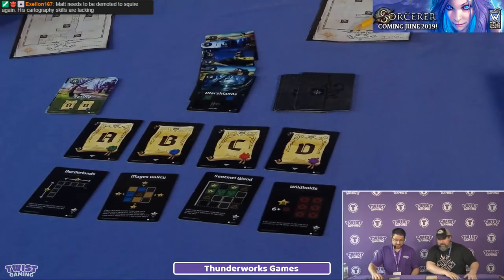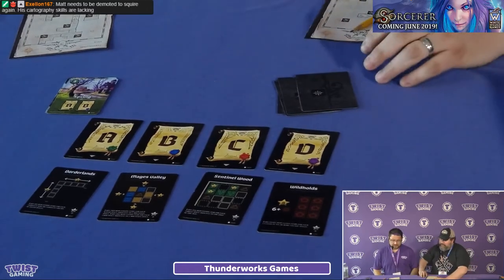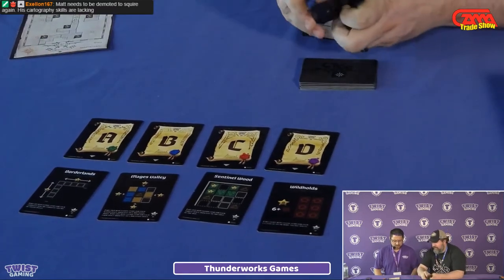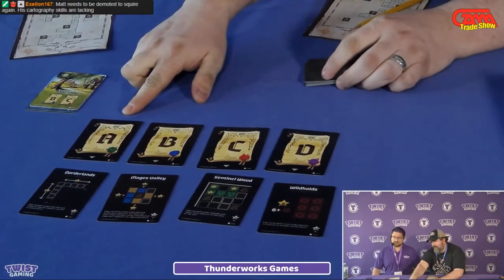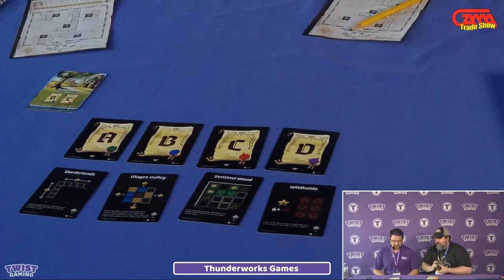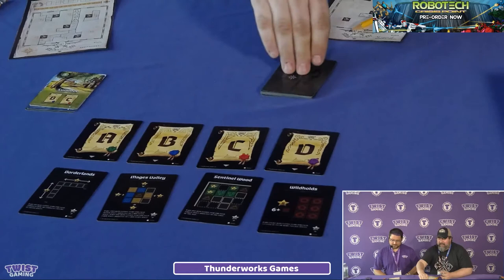For the next round you shuffle in another ambush card, so now there's twice the chance we'll run into it. For the second season we're only scoring B and C. Now we're looking at Summer and worrying about these two scoring conditions. We'll score A again at the end of the fourth round and score B a second time. If you're familiar with Isle of Skye, it has a similar scoring mechanic.